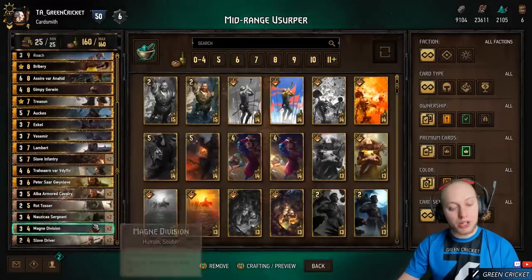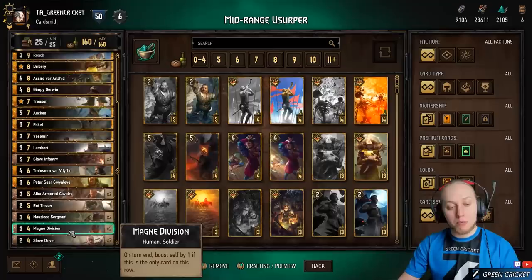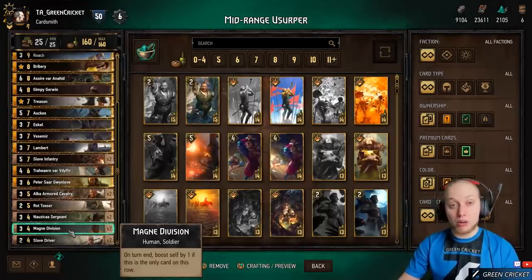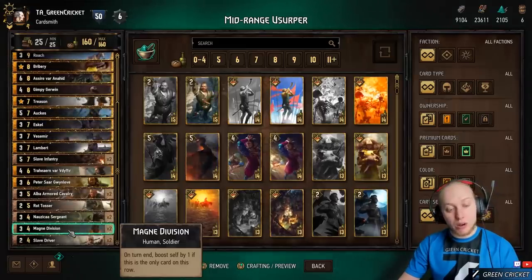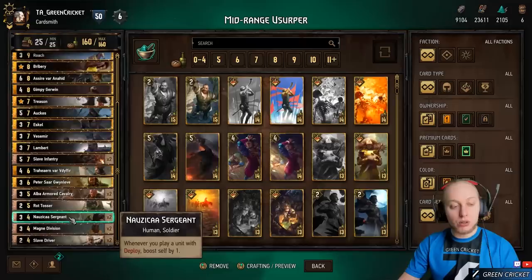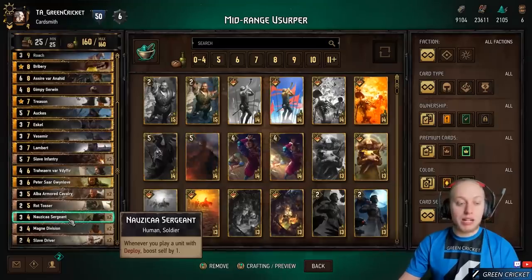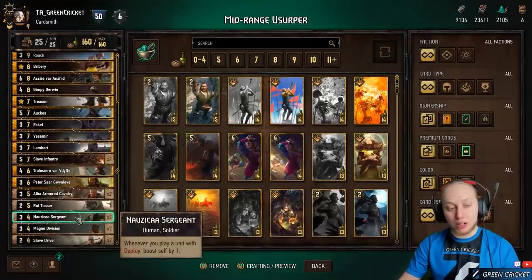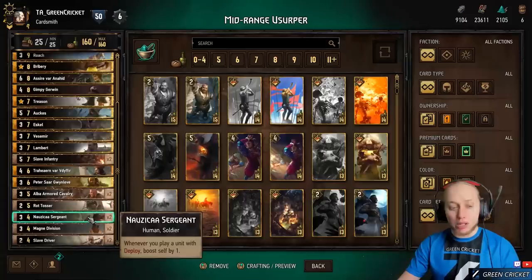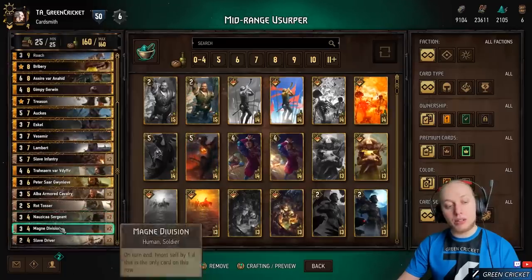We have two engines: Nausicaa Sergeant and Magnet Division. Magnet Division boosts itself by 1 every turn end, but is easily disrupted if another card moves onto its row. So play it first to focus the enemy's removal, then play Nausicaa Sergeant, which is a more reliable engine — it boosts by 1 on deploy. Since nearly all our cards except tactics are deploy cards, it gets one point per round. Play it early in the round for great value.